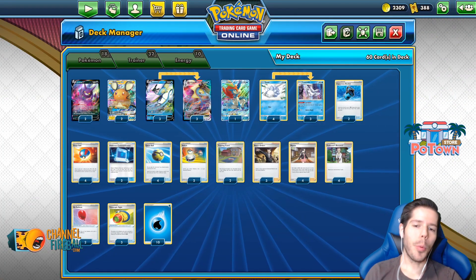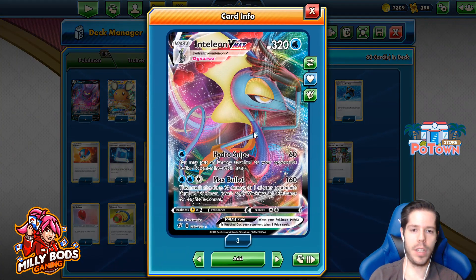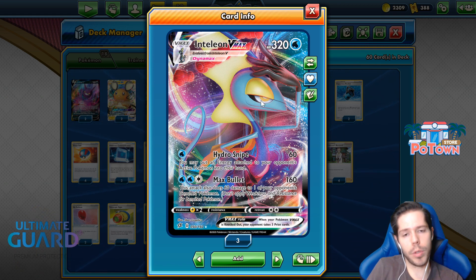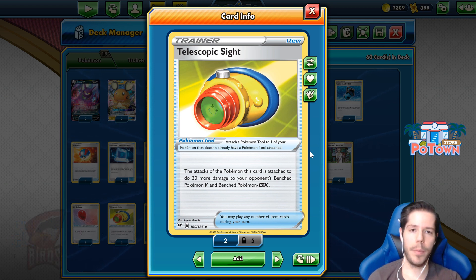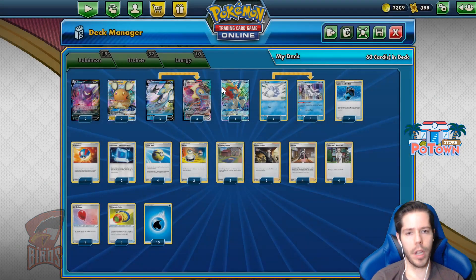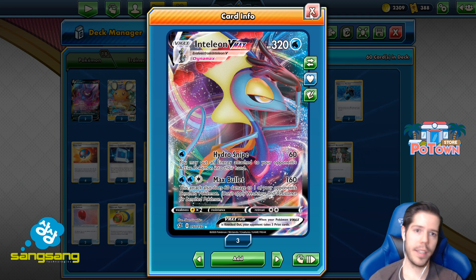Hello everyone and welcome back to a brand new video. We're going to be playing Inteleon VMAX, which has the Hydra Snipe attack doing 60 and you return an energy attached from your opponent's active Pokémon to their hand, and Max Bullet doing 160 and 60 to the bench. It goes really well with a brand new Telescopic Sight — a really cool tool card that allows you to increase the damage you deal to the bench by 30 more. We've seen this being utilized with Inteleon VMAX, which has a more straightforward, targeted attack and a cheaper attack cost.